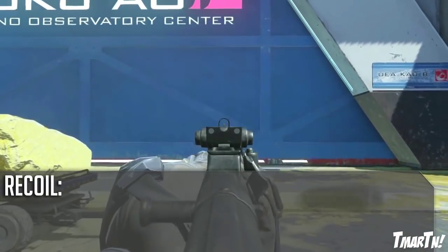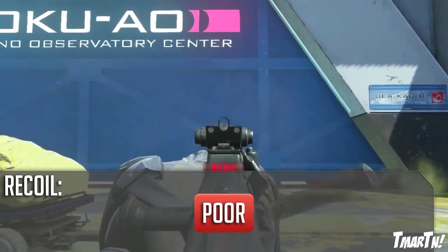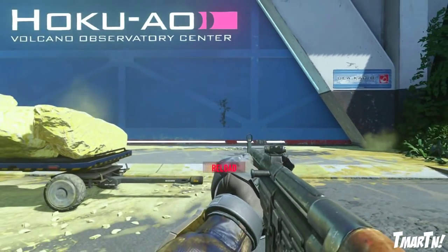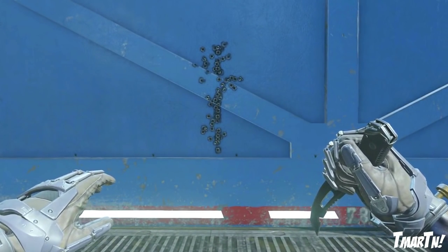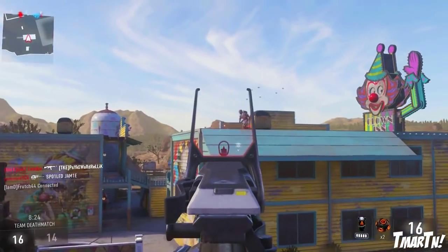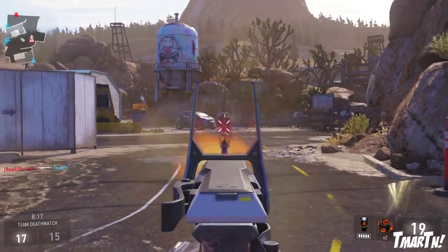The recoil is unfortunately where this weapon kind of falls short a little bit. It's very, very high and it's kind of unpredictable. There's lots of upward movement, but it's also got a decent amount of side-to-side lateral movement as well. You have to burst fire at medium to longer ranges, otherwise it's going to get away from you. One thing that can benefit you though — if you're aiming center mass, sometimes it will kick straight up and give you headshots, helping you kill even faster, especially at medium ranges. Overall, the recoil can be pretty difficult to manage.